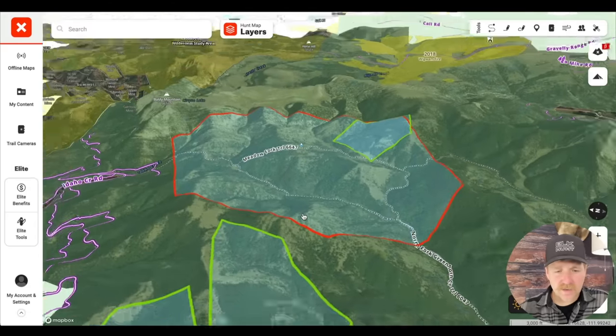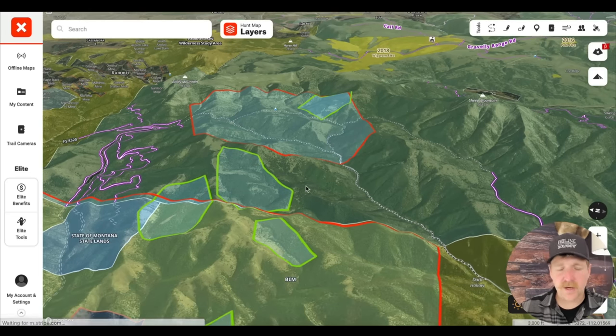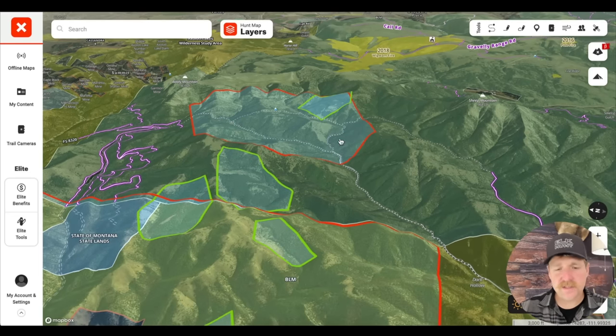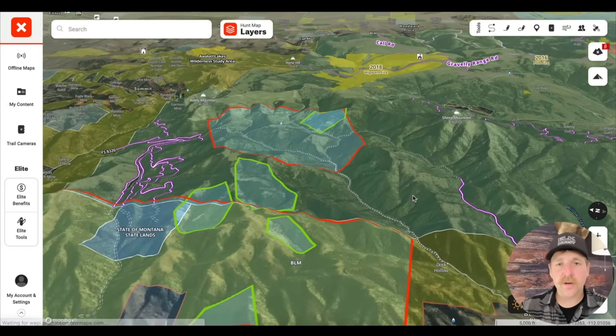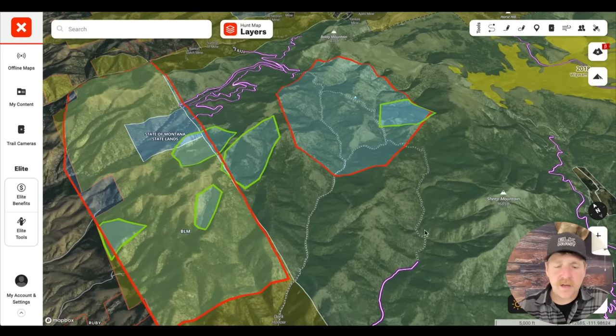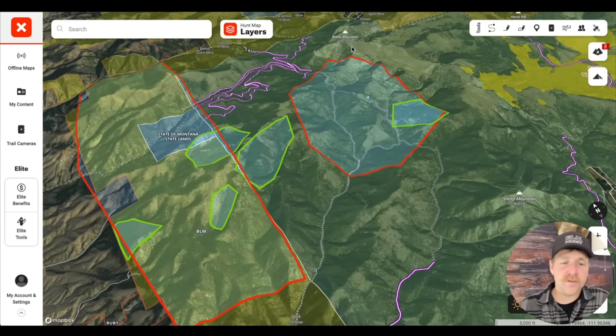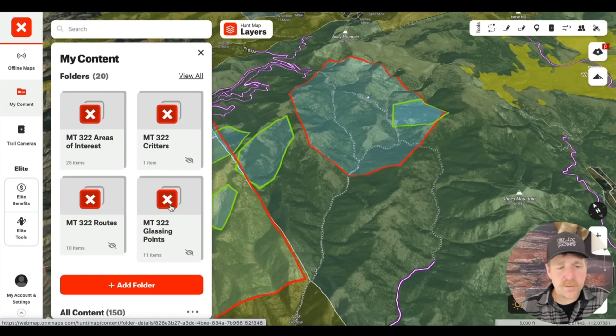I like some of these features over here too — this canyon looks pretty huntable. It's got a little bit of security, it's got the openness that you can still glass, and there's still a ton of calling opportunity because it has these thicker northern slopes. So we're going to hone in on this one as my core calling area. There's a little bit of ground you can cover but you can hunt it efficiently for all those reasons. I don't know if it's any good — if this is your honey hole, sorry about that.